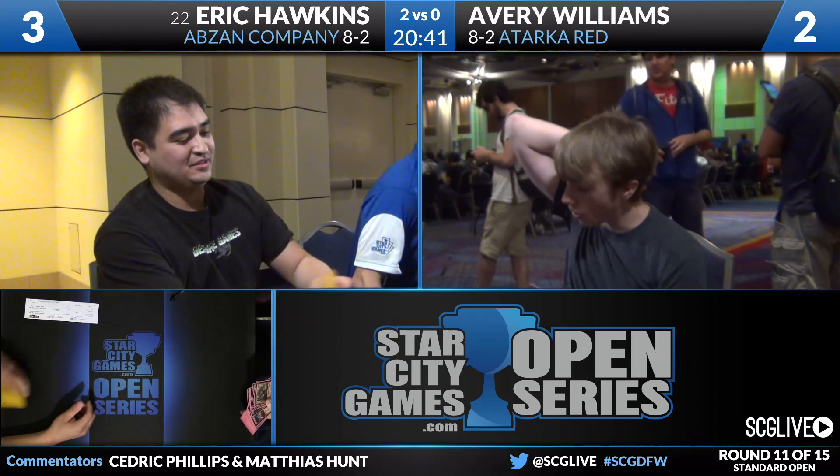Even though Hawkins' draw, especially game one, was very painful, Williams' draw did not come together all that well. And Hawkins is going to move on to nine and two now with his brew — two and O today. If you look at the end there, it did seem like Hawkins was sitting on a Dramoka's Command, so even if we go back to those lines where Avery maybe had lethal burn, I don't know if any of them worked because Hawkins has the Dramoka's Command to not take damage on burn spells. Hidden Dragon Slayer was pretty tough too — the un-Mega Morph there changed pretty much the entire dynamic of the game. A lifelinker is really tough for a red deck to beat.